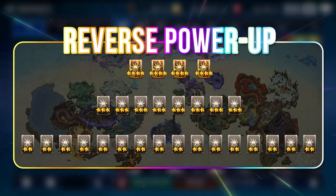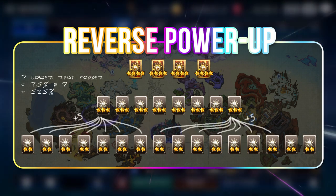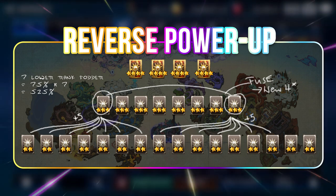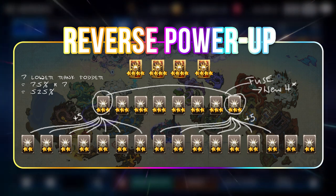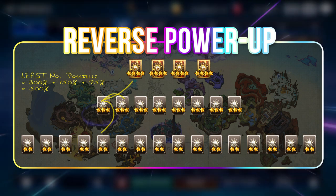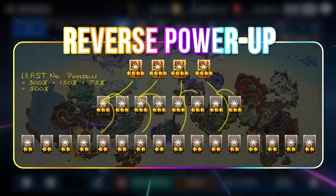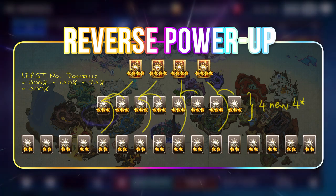Imagine you have 4 four-star heroes, 8 three-star heroes, and 16 two-star heroes. In a regular power up, you will use 7 two-star heroes to power up 1 three-star hero and then fuse these two three-star heroes to get 1 new four-star hero — clearing inventory space but only generating 1 new fodder for 3 rubies. However, in Reverse Power Up, you use 1 four-star hero, 1 three-star hero, and 1 two-star hero to hit the max power up of 500%. By doing this, you not only save gold but also have more power up heroes available for fusions, and as long as you have more fusions, you get more level 1 heroes and hence more rubies.